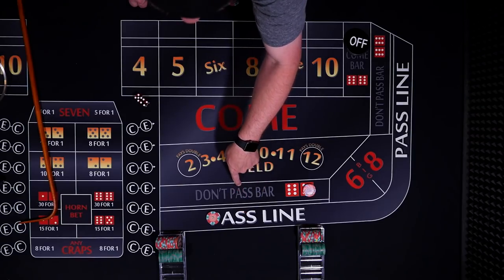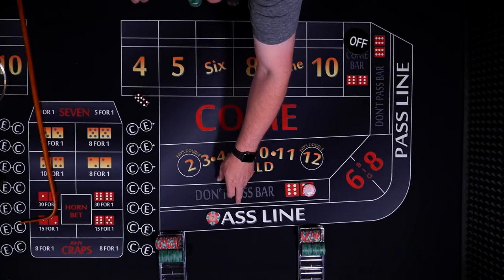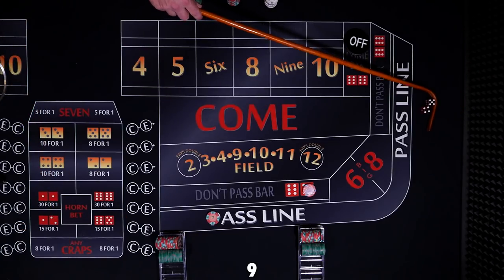Now, if you ever want to roll the dice, you have to make one of these two bets. You can actually bet while you're on the don't pass. You don't necessarily have to be on the pass line, but you do have to be on one of them if you want to roll the dice. Coming out — nine. Nine's going to be our point.